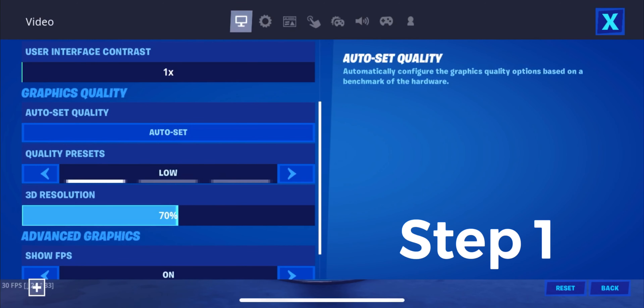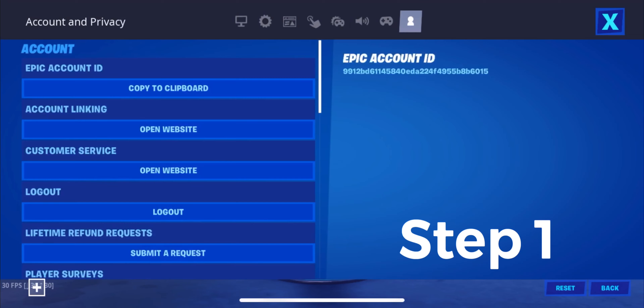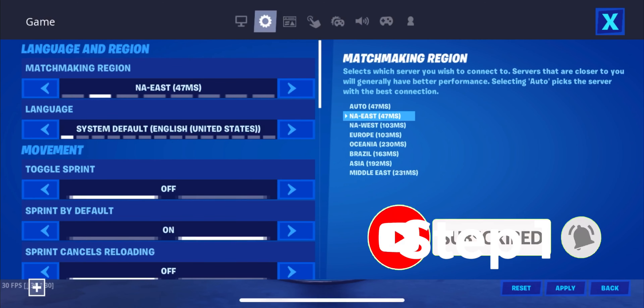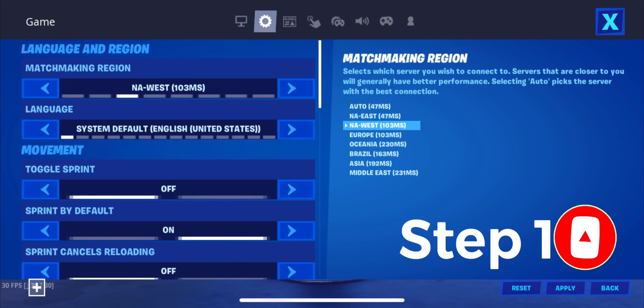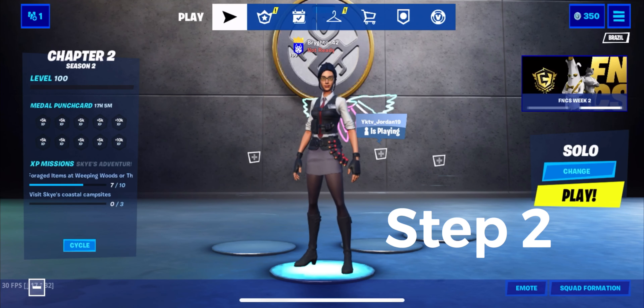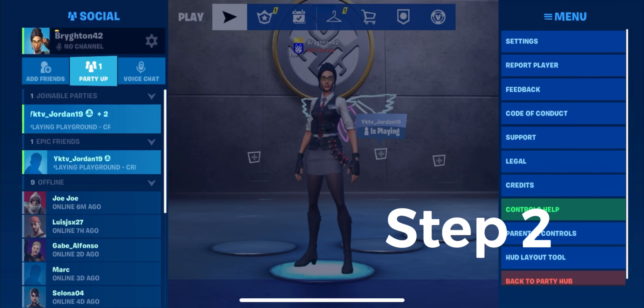Head to your settings — this is the first thing you need to do. As you can see at the top there are tabs. Make sure you're on the second tab, which is the settings tab. See where it says language and region? Your matchmaking region should be set to auto, but you want to never have it on auto. Mine is default on NA East. Switch that to Brazil for the best ping with the most bots. Click apply in the bottom right and then hit back.